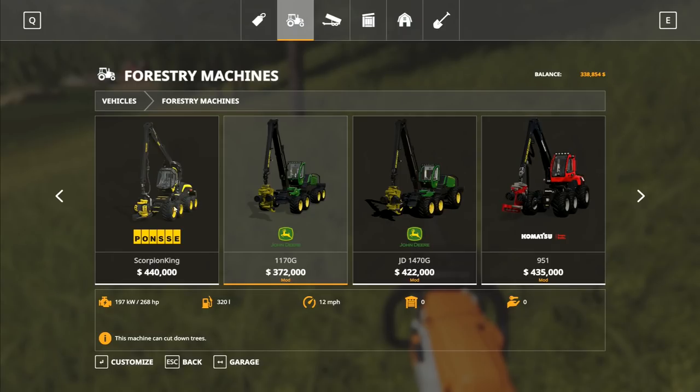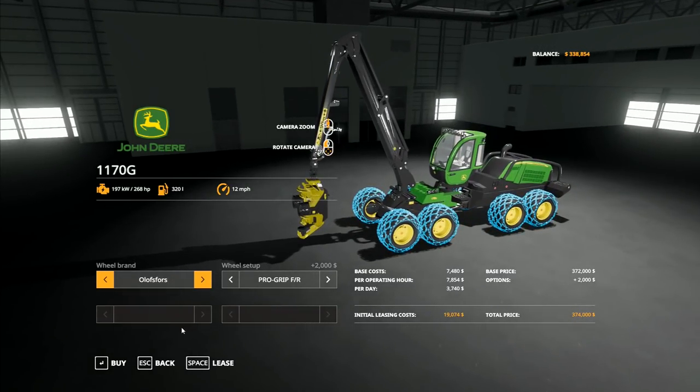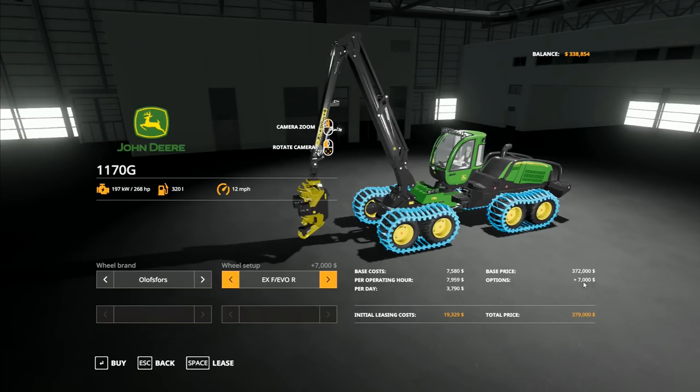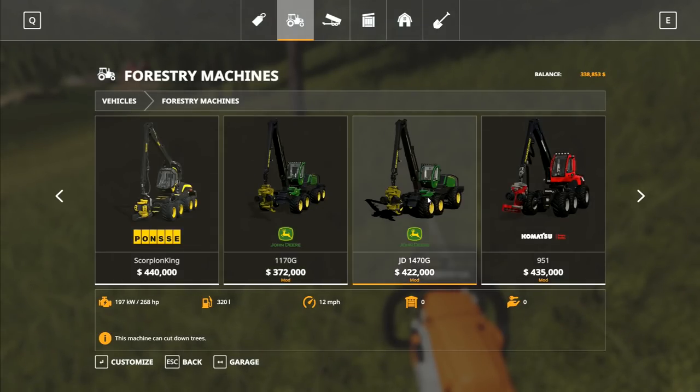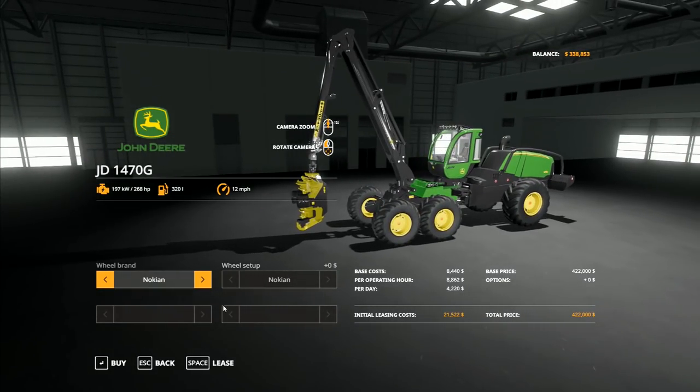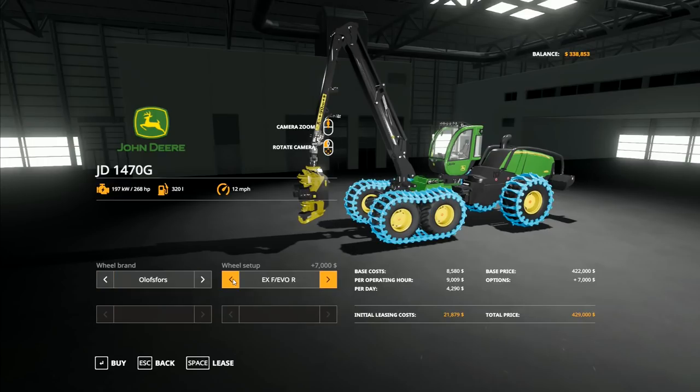With the tracks I want to get, we're looking at $450,000. This one here with track upgrades, we're looking at $380,000. So it's a $70,000 difference. That is quite a significant amount. This one over here is very close to the price of the others anyway. We can have the tracks on them - $7,000 on that, so we're looking at $430,000. That's $20,000 difference, not a big lot of difference.